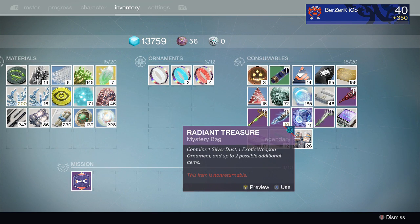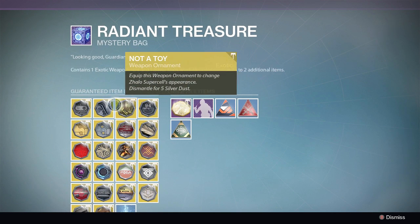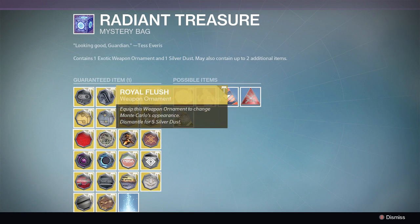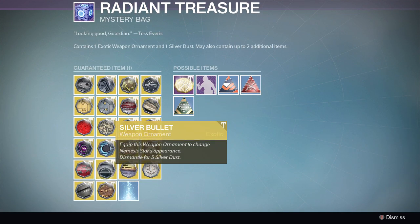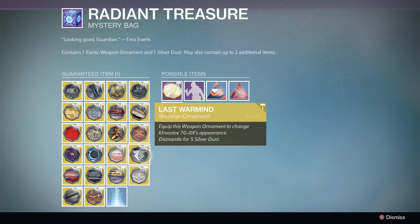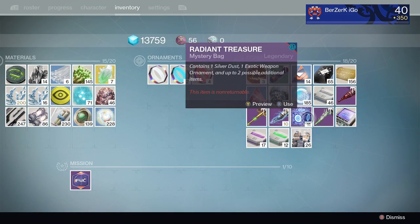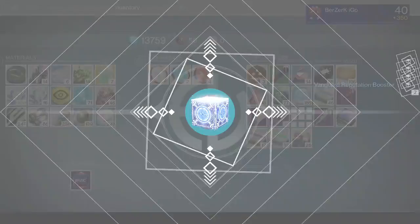Last but not least, we got 11 Radiant Treasure Packages. I am looking for very specific ornaments. First and foremost, I'm looking for the Special Ops Mida — that thing looks dope. I also want the Super Spy and the Royal Flesh from the Monte Carlo — those both look absolutely sick. And one more: the Last War Mine for the Khvostov. If I could get any one of those, I would be so happy. I've been saving these for this video.